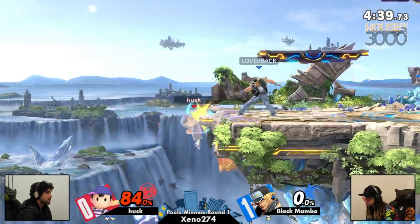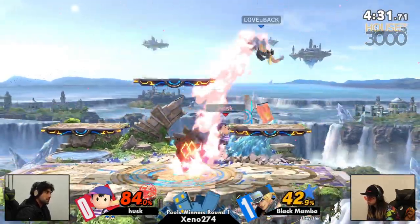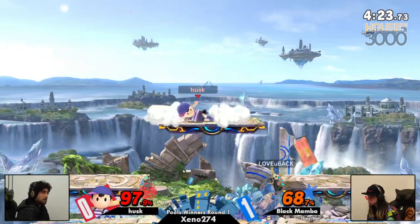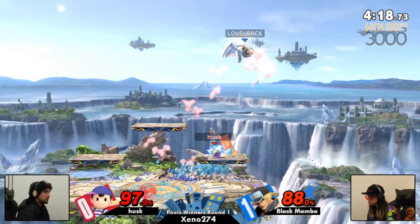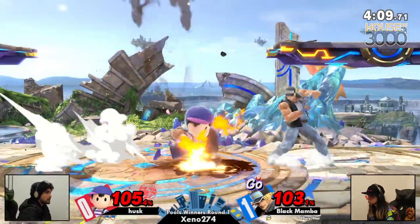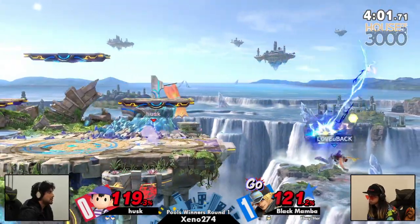Now Husk showing some life here. We might be taking it to game three, everyone. It depends if Husk can stay in that great advantage state that they have put out here so far. Gets the PK fire and we seem to be going strong still. Catches every option that Black Mamba wants to take in defensive positions. I really love Husk's utilization. I respect Black Mamba because when I played Terry for the first time, that's all I knew how to do was Power Guys. I still can't do Buster Wolf.